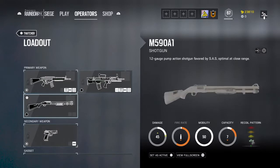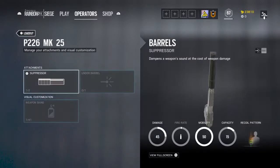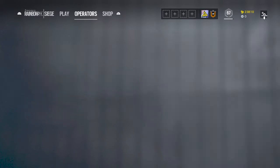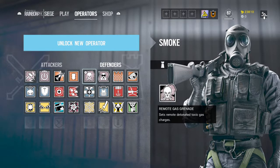I don't have anything on the shotgun, I just keep it normal. For my MK25, I put just the suppressor on it just to keep stealthy sometimes — you can switch it quickly. Alright, that was the attacking side of SAS. Now we're going to go on to Defenders.